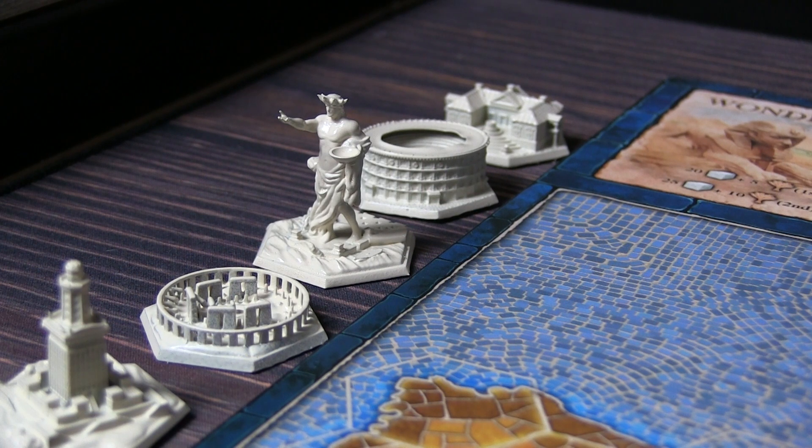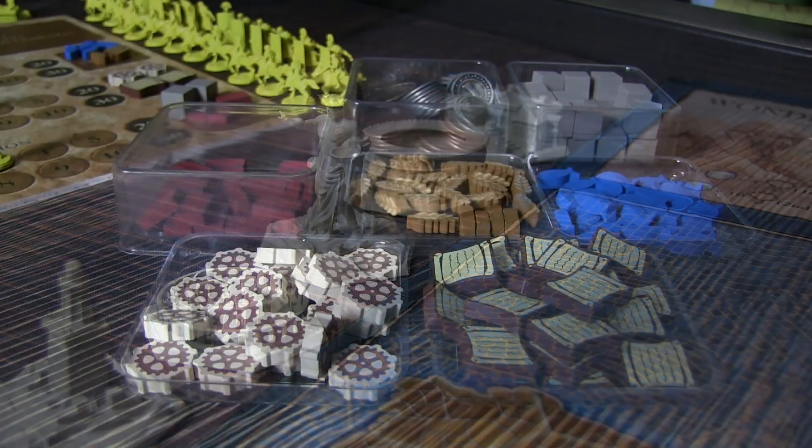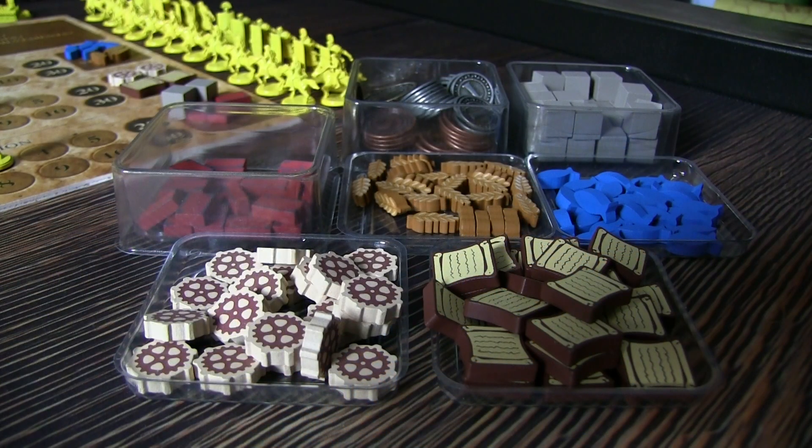All of the various resources — food, stone, coins, and ideas — you will see as prototypes, but they may still change. So keep a close eye on the campaign.